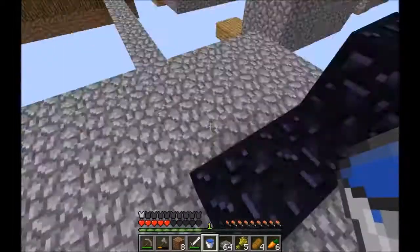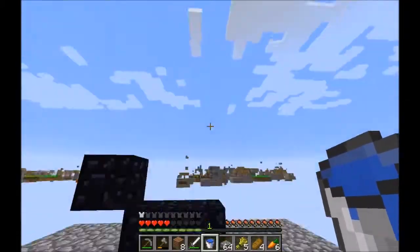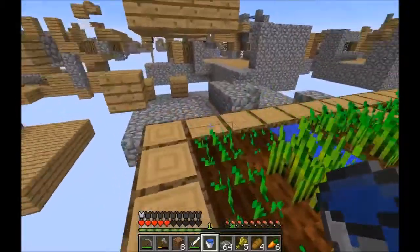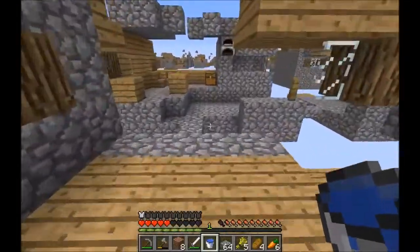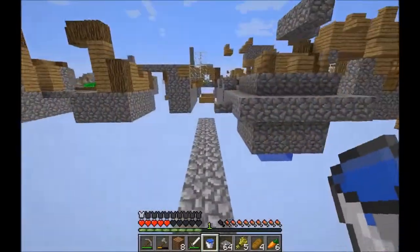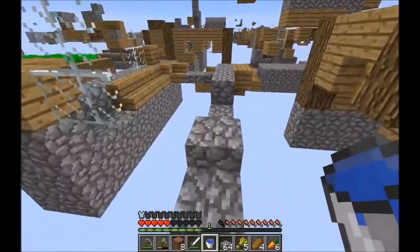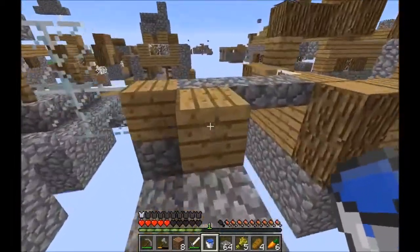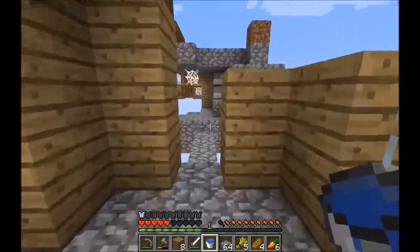Now you can start to see the outline for the nether portal growing — you've got the bottom, and then we just need to go up three and up three and then right there, and then we've got a nether portal. I think we can get to the Nether at least. The Nether is probably going to be normal — I don't think it will look like this — but we'll see when we get there.